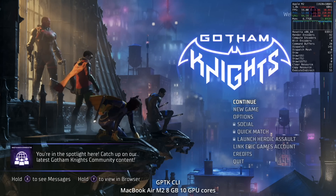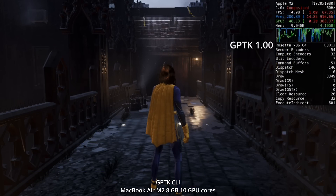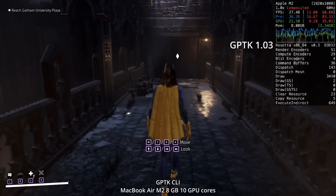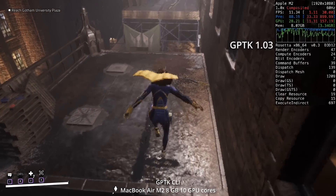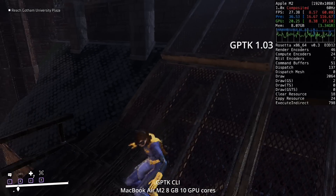Looking at performance improvements, here we have Gotham Knights. On version 1.00 we're only getting single digit frames, whereas on 1.03 we're now getting around 30 fps. The game still stutters quite a lot — I wouldn't exactly call this playable — but it is a big improvement over what we had before.